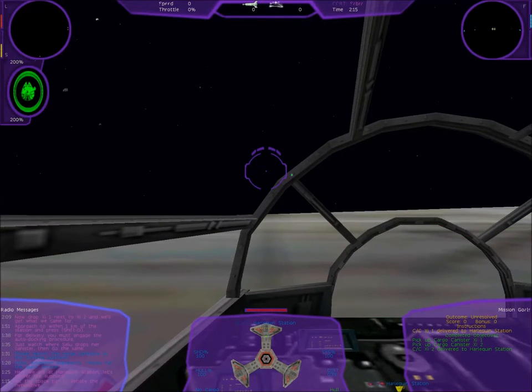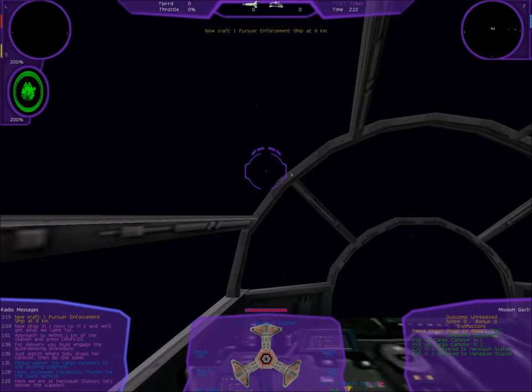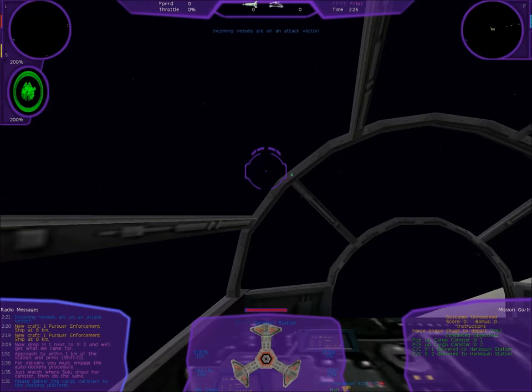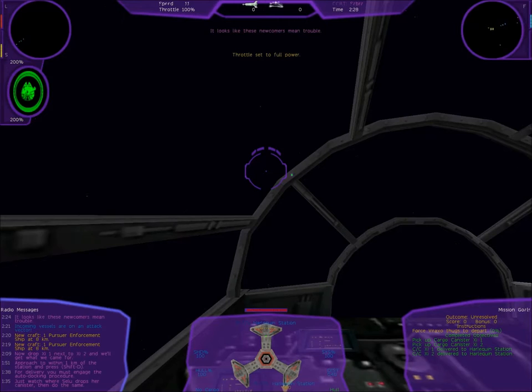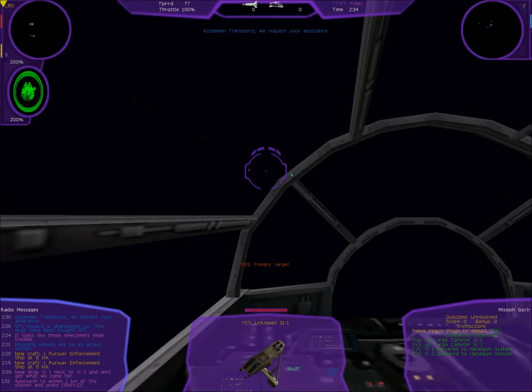I'm on it. There we go — new enforcement ship? That doesn't sound right. Incoming vessels are on an attack vector! Oh, there they are — I've targeted them. They must have been bought off.